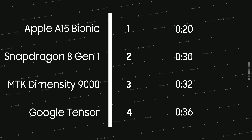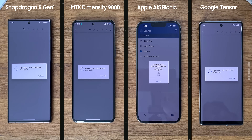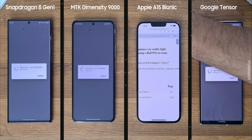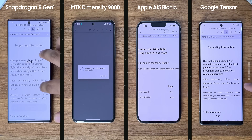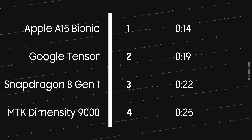The slowest in rendering was the Pixel Tensor. In the MS Word test, however, the result was shocking when opening a huge document. Apple was the fastest and then Samsung, but shockingly, the Pixel Tensor took third place, leaving the MediaTek Dimensity 9000 in last. That is a small gap, but still notable.